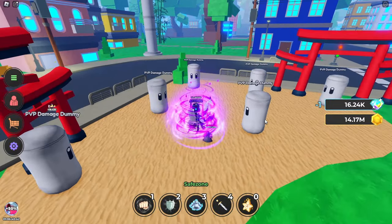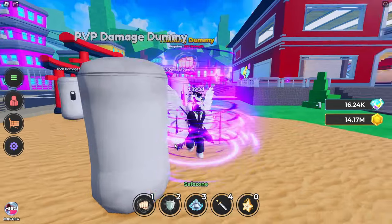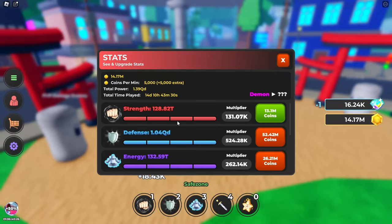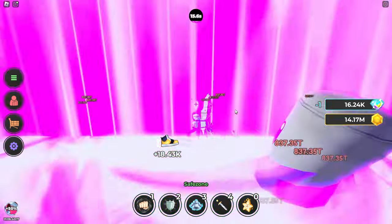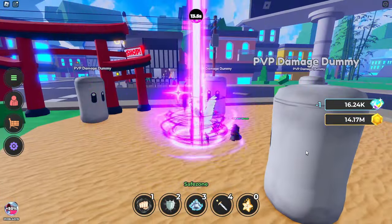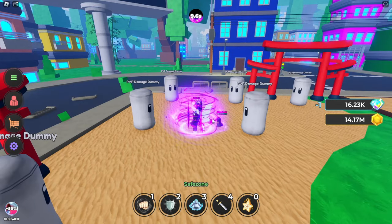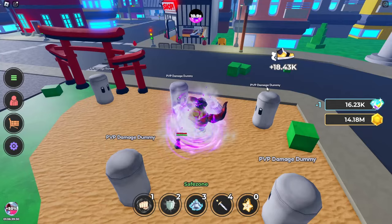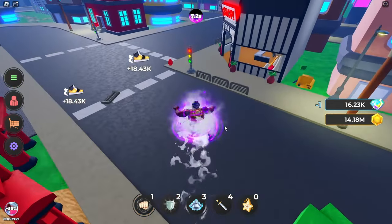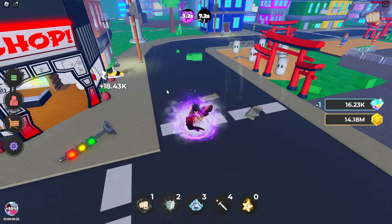I'll also show it on the PvP dummies, because obviously it does different damage based on PvP or PvE, and based on whether you have Gear 4 equipped or not. For context, my strength is 128 trillion. In terms of damage, it deals around 837 trillion damage over and over again. With Gear 4 equipped, it does 1 quadrillion. Also, things are destructible in case you didn't know — you can actually destroy the environment here, which is really cool.